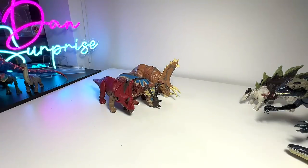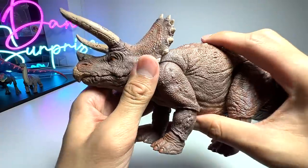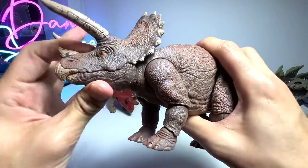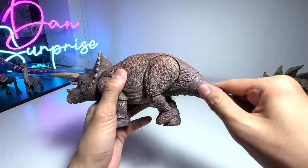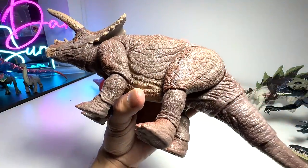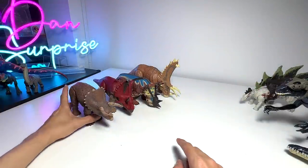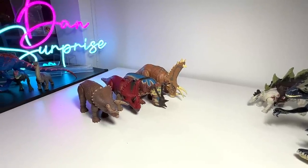Let's move on to the Triceratops, known as the three horn face. This is probably the best Triceratops figure ever produced - it is from the Hammond Collection. The Hammond Collection is like a collectors series, highly articulated with plenty of details. It is supposed to be the most movie-accurate figure of the Jurassic Park and Jurassic World line.